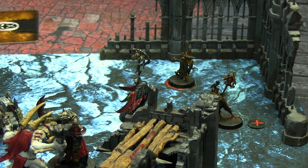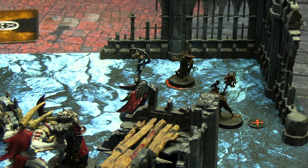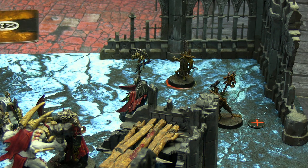The first activation wasn't bombastic — the Deadwalker Zombie moved to further block that passage and protect the zombie holding the key. It probably means no Gorger will get through to him, but we'll still play the round out to see if any more zombies or vampires can die.